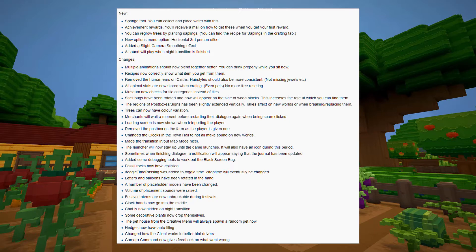The new stuff includes a sponge tool — you can now collect and place water, which is interesting. There are achievement rewards, which is cool. You can also regrow trees. This is what people wanted. Trees used to be a limited resource — once you cut them all down, no more trees. People made mods to grow trees, but now they don't need to.